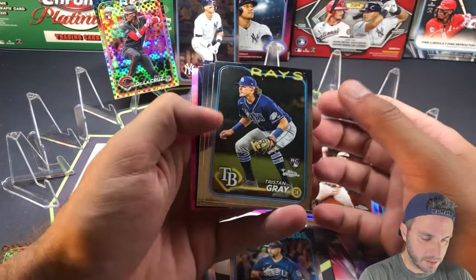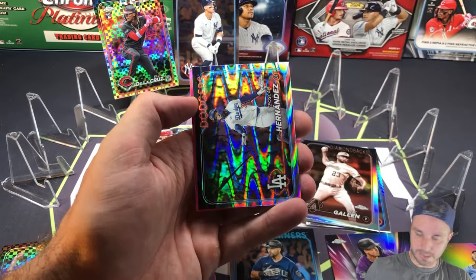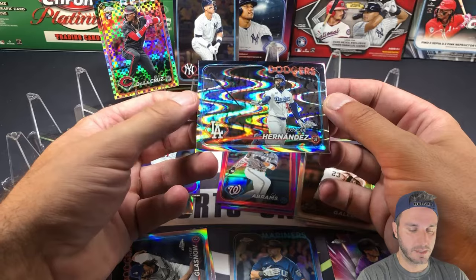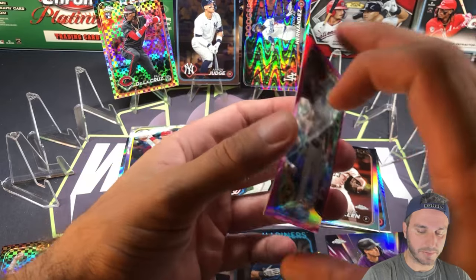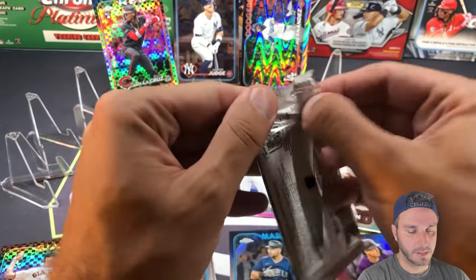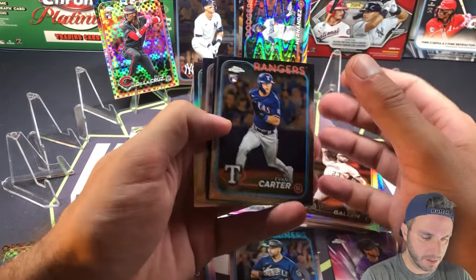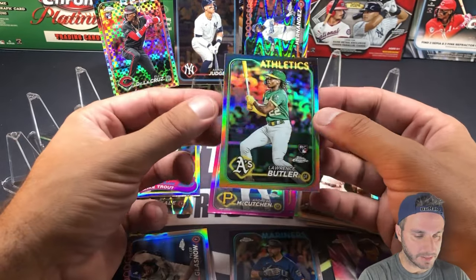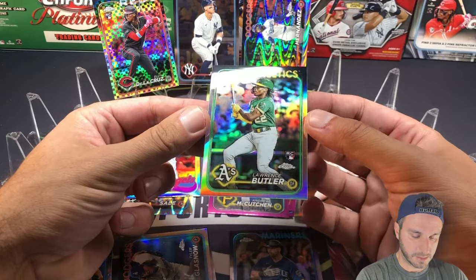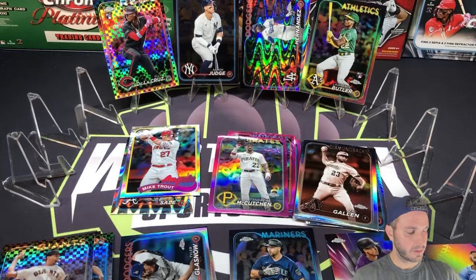Start of blaster number two. Tristan Gray, Andrew Selle, Frank Yannier Cano — we got a ray wave: Teo Oscar Hernandez. A pink: Andrew McCutcheon. Pack two of blaster two — Evan Carter base rookie, Stanton, Castellanos, and a nice one: Lawrence Butler rookie refractor. I know we got some Lawrence Butler fans on the channel — it's a sweet pull.